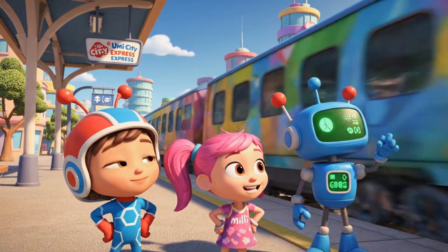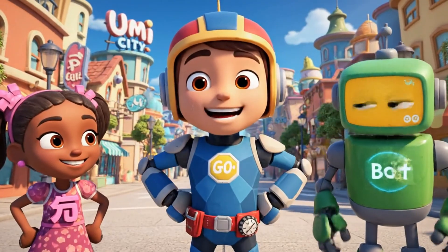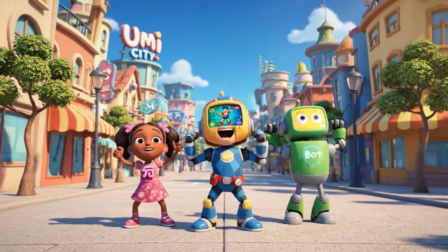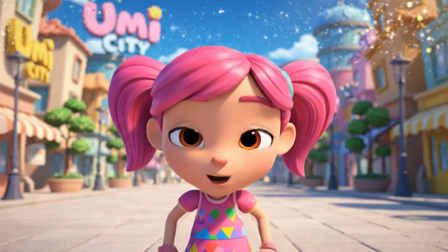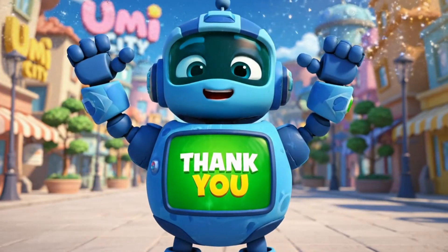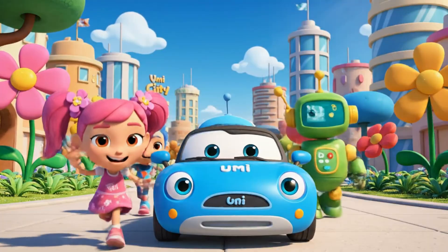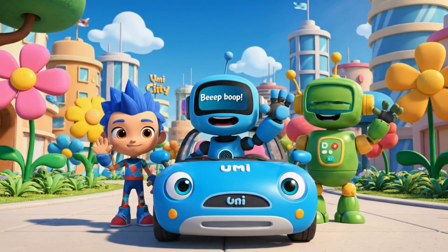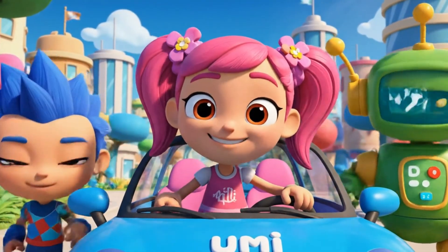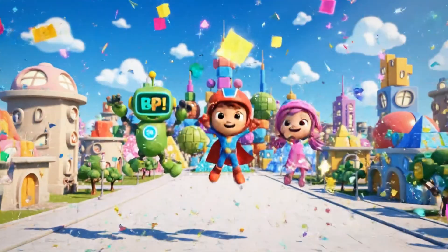Beep boop! Mission success! And the biggest win goes to our Umi. Let's celebrate! Umi City Express is safe and time is flowing correctly. Always remember that weight and height are everywhere. Keep your eyes open for heavy and light objects every day. We will see you on our next super math mission. Beep boop! Bye-bye, Umi friend! Beep boop! Farewell! Always keep your Umi force strong. And keep measuring the weights. Beep boop! Over and out!